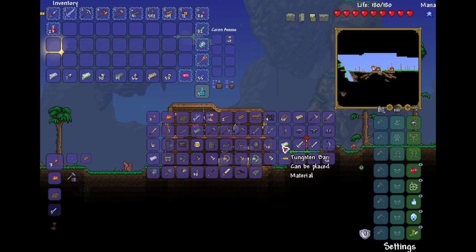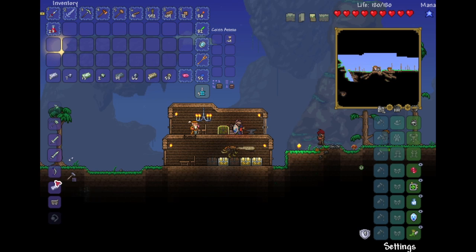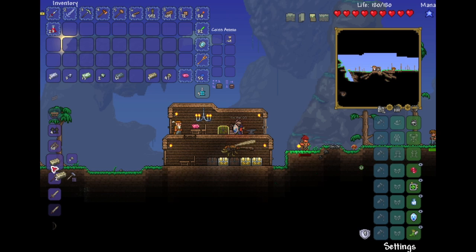Let me smelt all of these ores down in a furnace. Let's start with tungsten, then platinum — only one. Where's the lead? I feel like we might be able to make a lot of lead armor — 61 bars. And maybe also some tin armor. I mined a lot of tin for once. Let's start off with the lead.